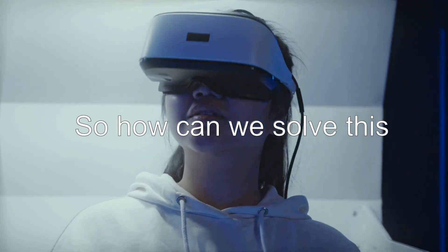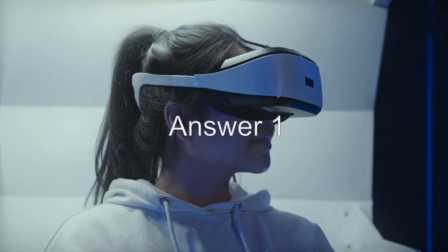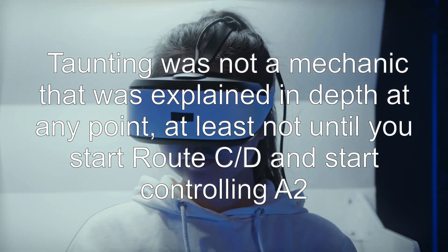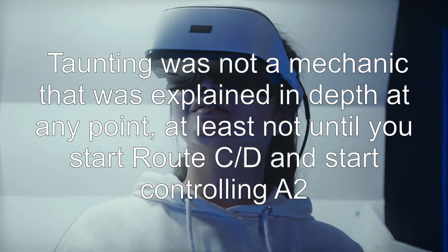So how can we solve this? There's one possible answer. Taunting was not a mechanic that was explained in depth at any point — at least not until you start Route C and D and start controlling A2.